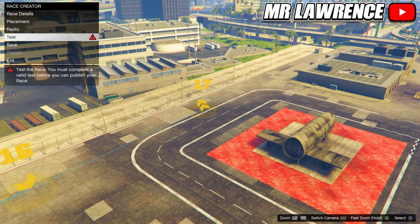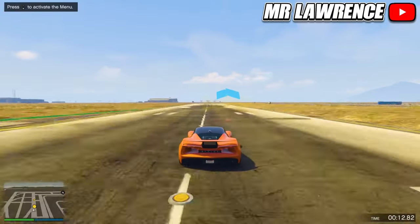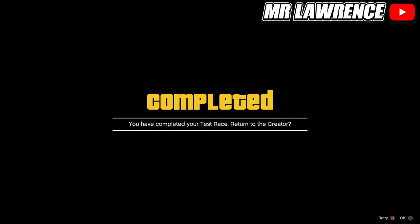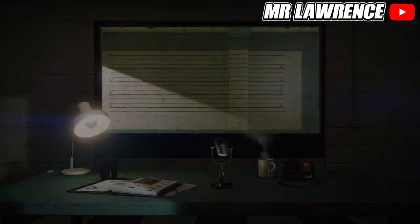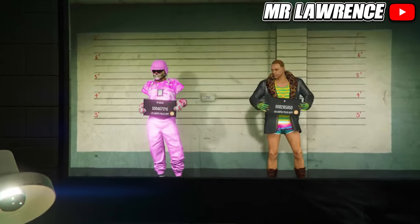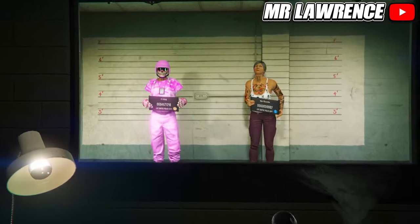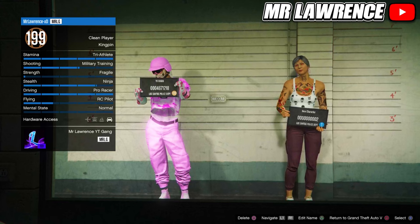Now just test the race. When you finish, accept this alert then open your boss mail, go to online and choose character. Now you will need to delete your second character, so your male character. If you are on the next gen version of GTA, click the link in the pinned comment because there is a workaround to transfer outfits on next gen. If you are on last gen, just press Circle or B to go back to story mode.